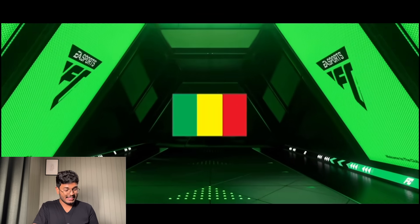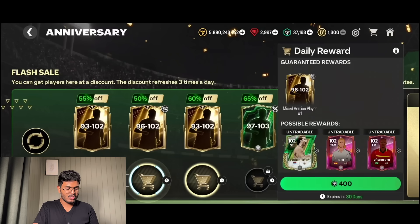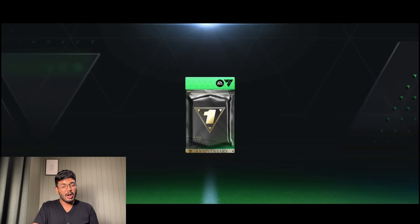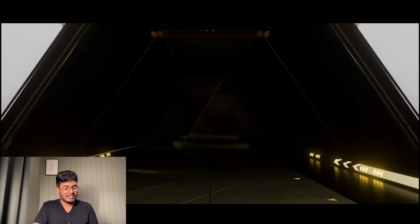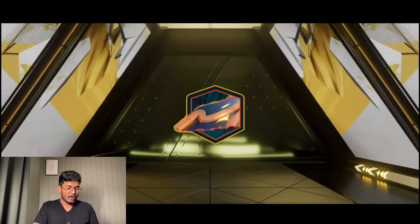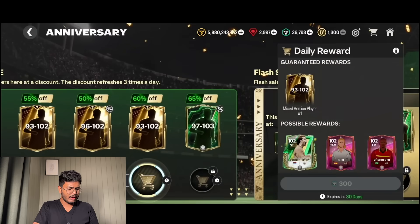Let's see what we packed - it's a normal walkout. Not good. We got Sauma. We have the 96 to 102 as well. I was hunting for Endrick because I want to do a video on him - that's why I'm opening these packs. We got one - okay, that's fine.